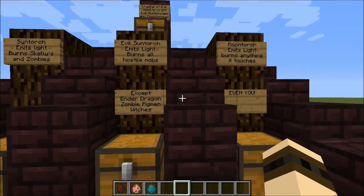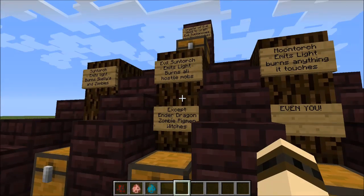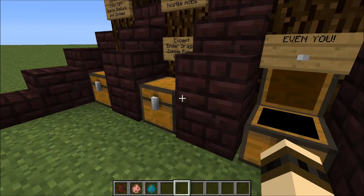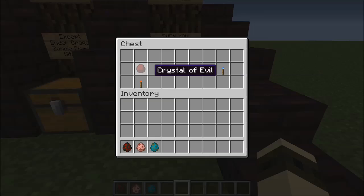Unfortunately, for Moon Torches, that's not the case. If you want to upgrade the Evil Sun Torch one step further, you get the Moon Torch, but you're going to have to fork over yet another Crystal of Evil, which will amount to two diamonds every time you want to create a Moon Torch — one to create the Evil Sun Torch below it, and one for the Crystal of Evil above it.